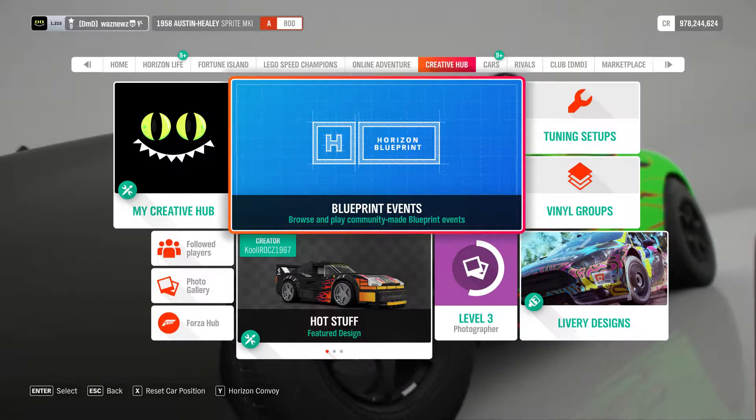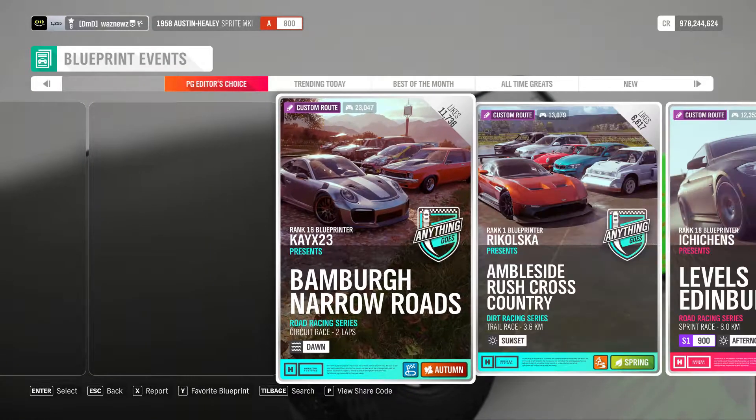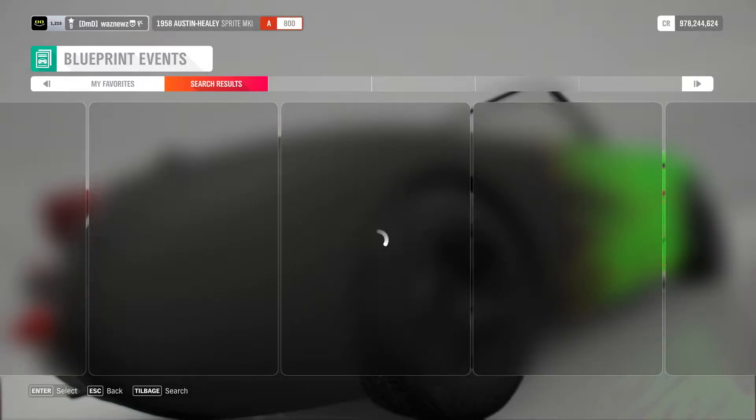What you want to do is go to the tab called Creative Hub and select Blueprint Events, then wait for a second. At the bottom, second from the right, it says Search. Then where it says Share Code, you want to hit 914-464-299.